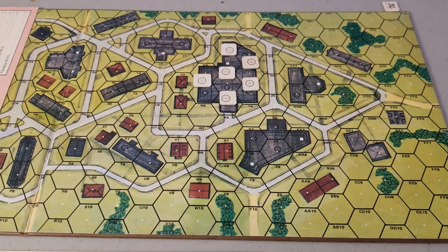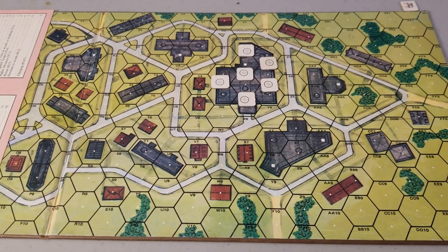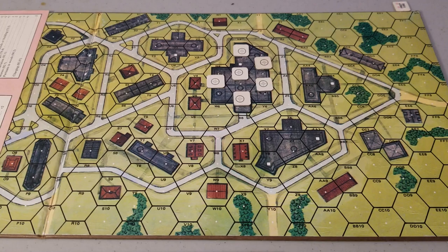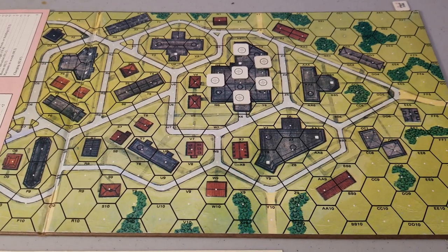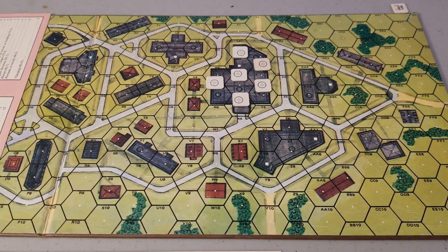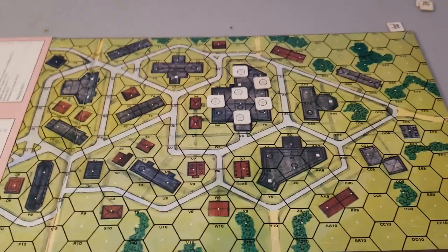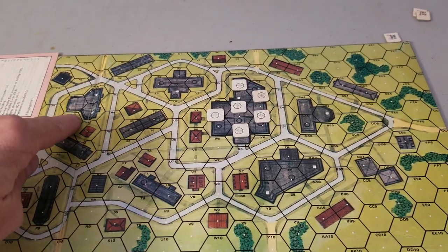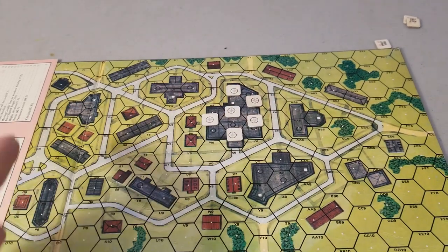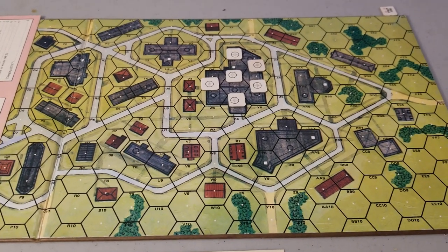Let's have a look at the setup. Here's the terrain over which we're going to be fighting. That building in the center with all those target markers on it is the objective building — that is the tractor works, a 1x3 building. As it says in the rules, the side that ends the game with undisputed control of at least 6 hexes of that tractor works wins. It also says if neither side has 8 hexes, it is a draw. Looking at the terrain, there's nothing new compared to the previous game. We still have some single level buildings, some that are multi-story. The tractor works themselves, and the rest are all single level, the same height as all the trees around them. A mix of stone and wood buildings, trees, roads.